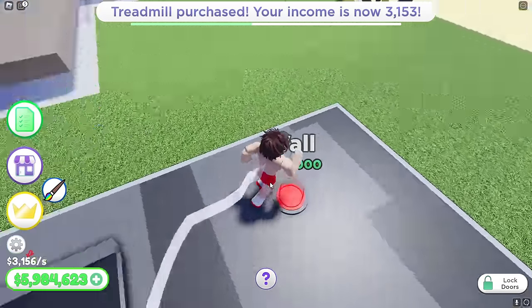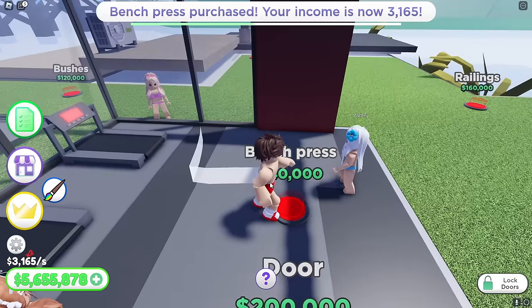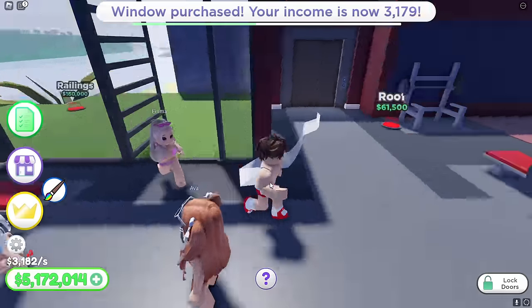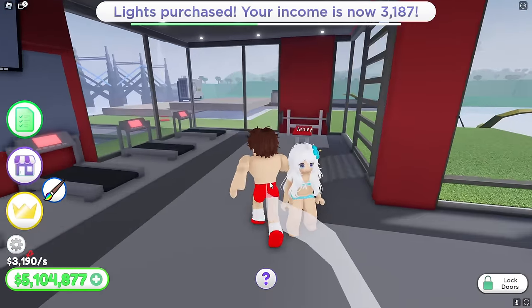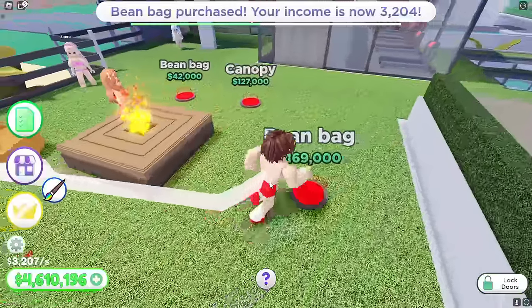All right, guys, I'm going to get a TV over here, some more treadmills. I heard that you wanted... Sorry, Emma. I'm buying the windows so you can't come in. Techie, let me in right now. Nope, I'm buying the walls too, so you can't come in. Boom. Oh wait, is this a door? Ah! Get away from me! You guys are such haters. I'm sorry, Emma, but this gym actually is looking really, really cool. Okay, guys, let's go outside. I want to buy some more railings out here. Oh my gosh, the beach house is starting to look amazing.